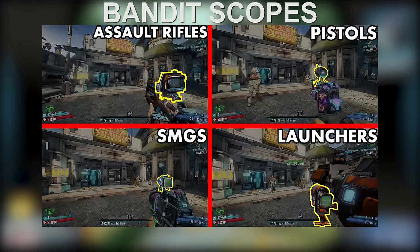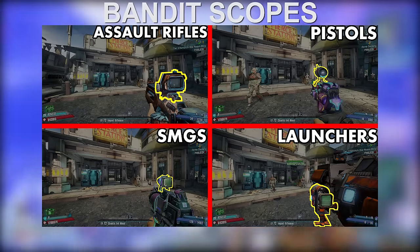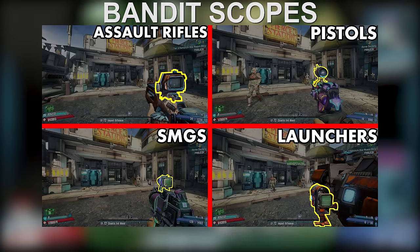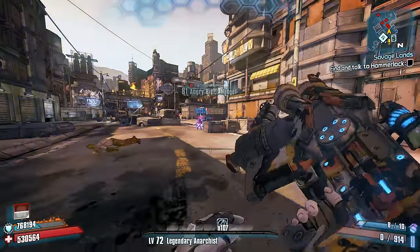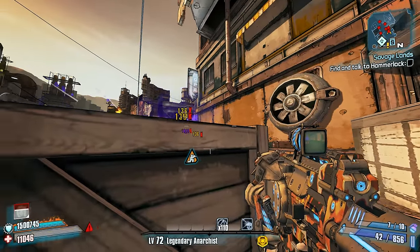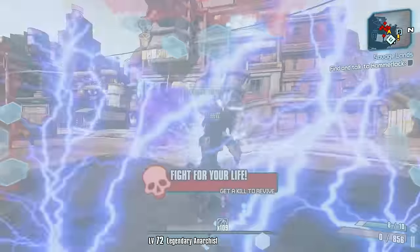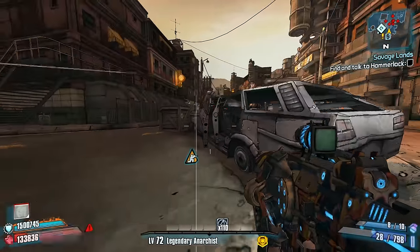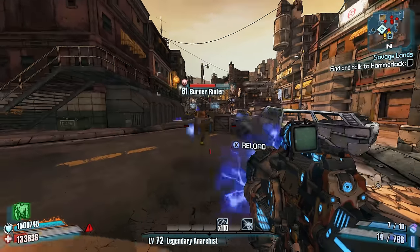Number 9: Bandit Scopes. While you might think having a weapon spawn with no weapon scope or sight is worse, the truth is that certain weapons, like the Interfacer or Greed, can spawn as sight none, which allows the player to move around very quickly while aiming down the sights. True, the zoom on a Bandit scope would still be better at this point. However, compared to other scopes, Bandit on average tends to possess the lowest zoom potential, making it the worst scope available.